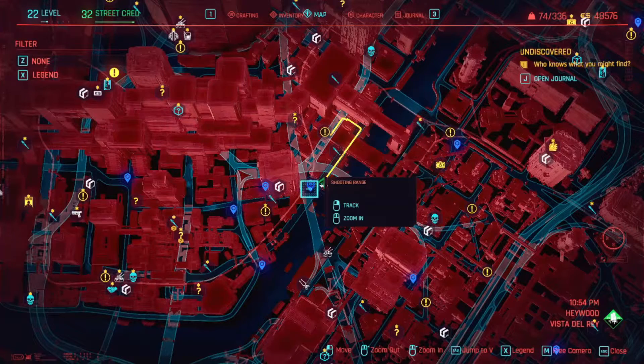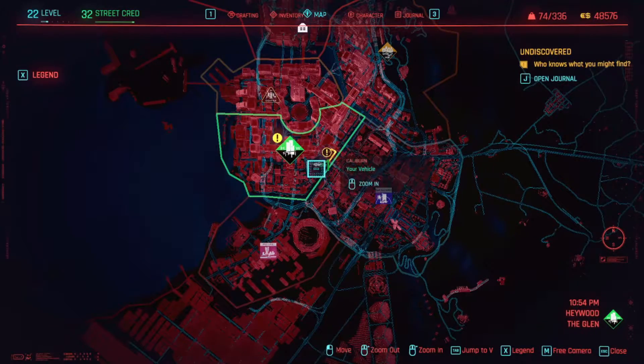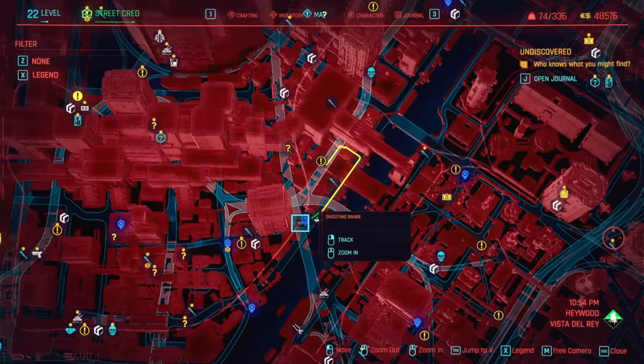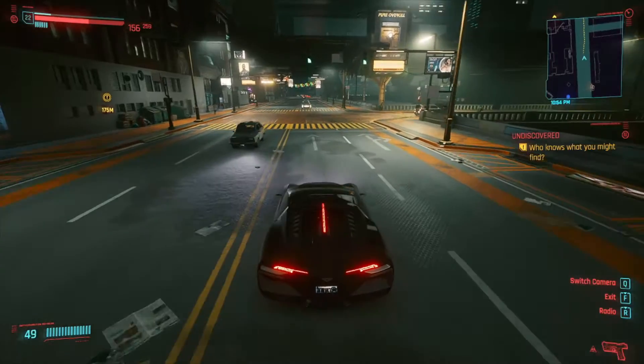This pistol is going to be found in this area of the map right here. It's going to be in Haywood, right in the center there. Once I scroll back in, you can take this fast travel point called the Shooting Range and then go right up to the side job that's on your map — and that is where you're going to find this pistol.